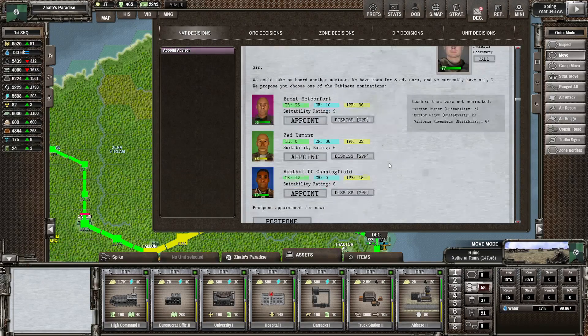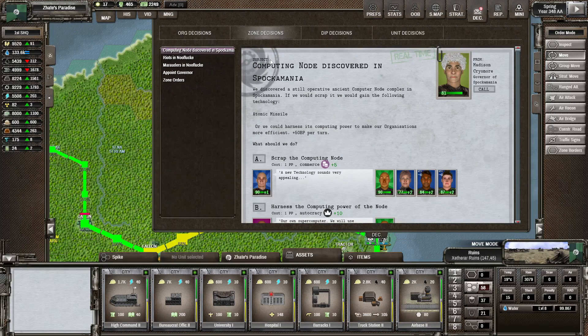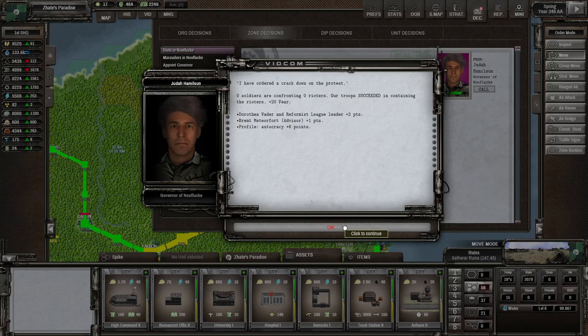Let's have a look at the decisions. New advisor — this one seems to be the best for the job right now. Then the zone decisions — we've got some riots. First of all though, computing node: discover Spockmania, we are going to harness that, so we'll get 50 bureaucratic points per round — bureaucratic point production is going to be massive. Riots in Noflug — rising in the streets and domes, low populations being aggressed, fires breaking out. We'll try to send the troops to end the riots — no soldiers and no rioters, okay fair enough.